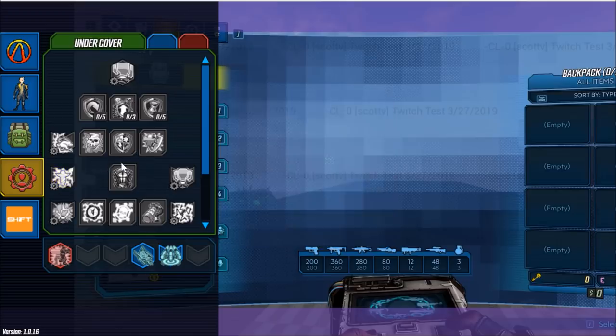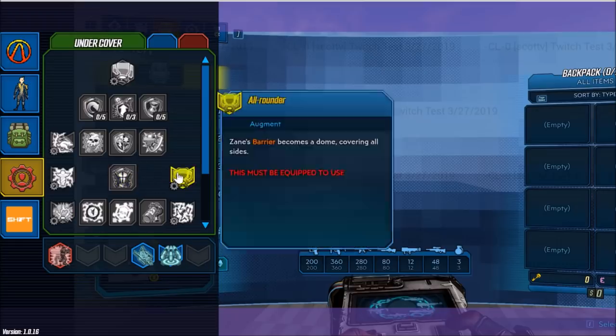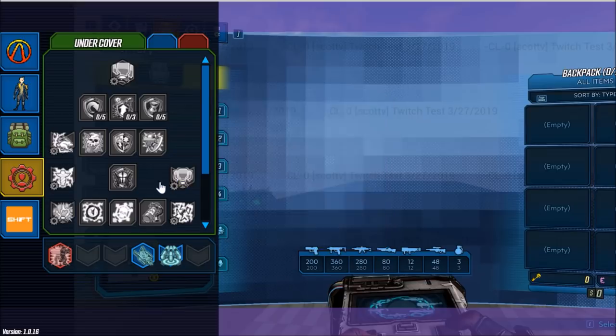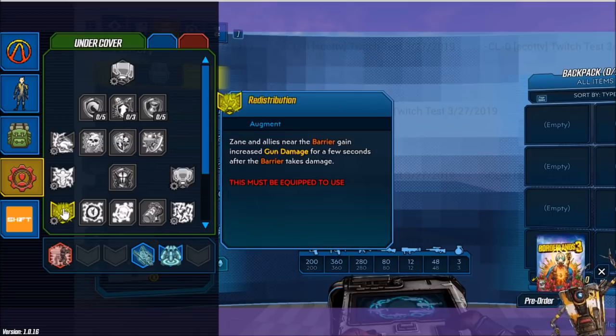Our next passive ability is Confident Competence. While Zane's shields are active, he gains increased gun damage and accuracy; this bonus is based on the amount of shields he has — the more percent full, the greater the bonus. Our next augment ability is All-Rounder: Zane's barrier becomes a dome covering all sides. And we have another augment ability, Redistribution. Zane and his allies near the barrier gain increased gun damage for a few seconds after the barrier takes damage.